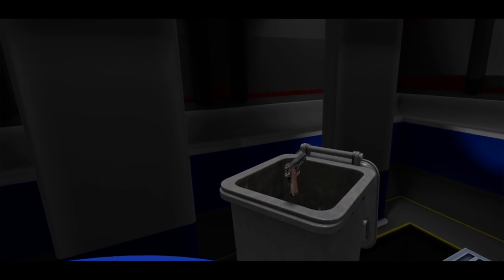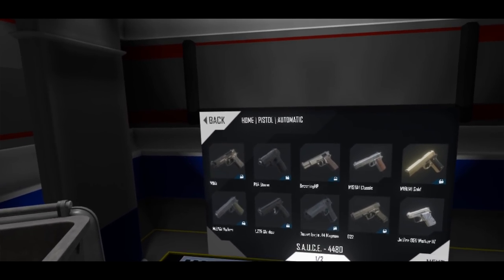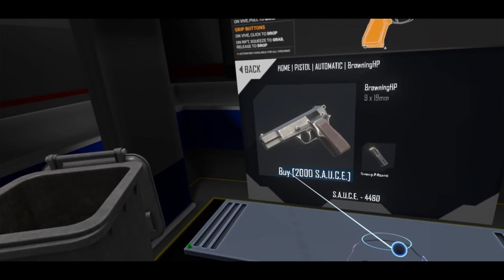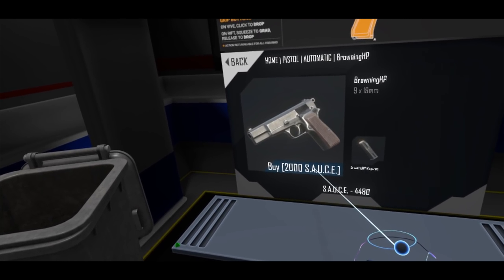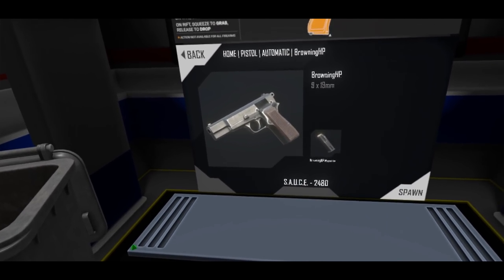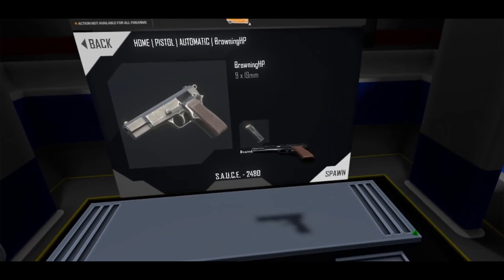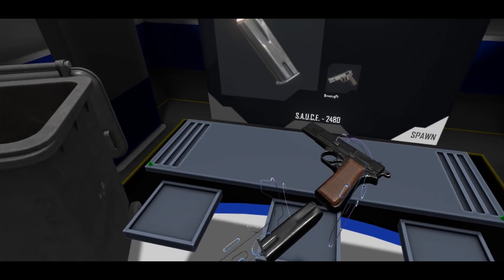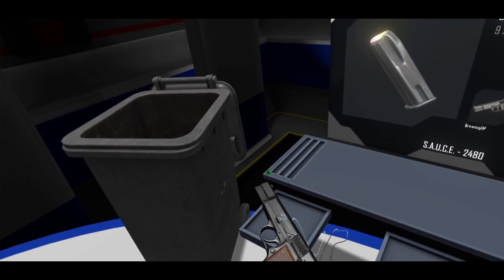We've got a garbage can in here now for convenience. In the case of something that isn't unlocked — say the Browning High Power — we can see a label showing how much it costs to buy. I can click this, purchase it, and now it can be spawned. It has deducted the amount, and I can click spawn. Perfect, that is ready to go.